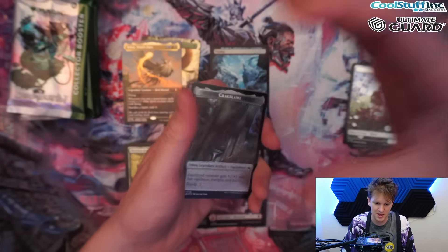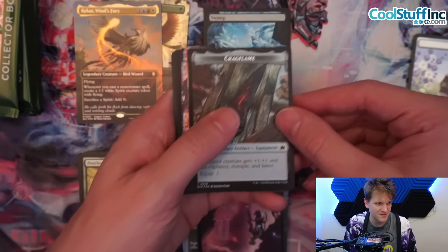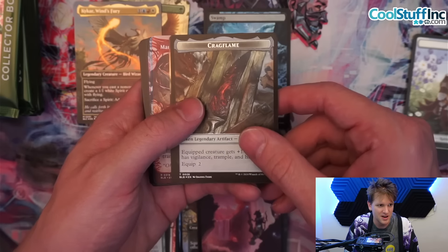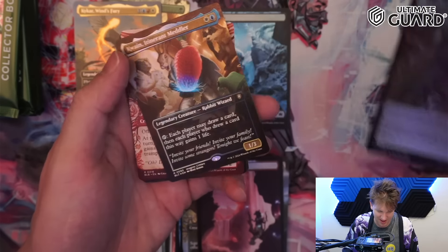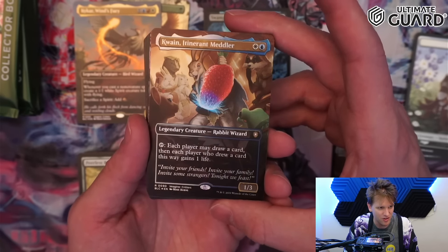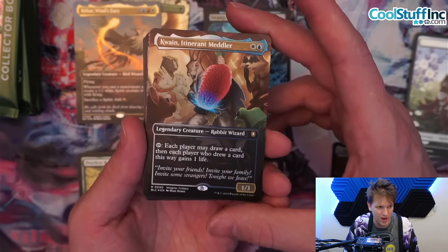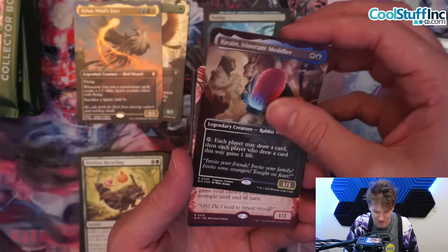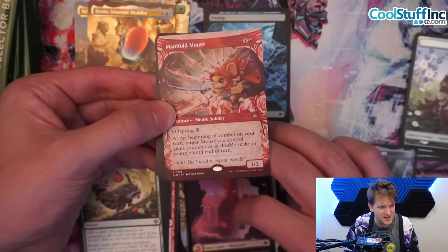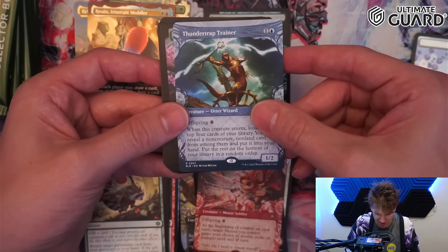I don't like having my hands so high — going to try zooming in and get tighter. That's the Craig Flame, and that is another Imagined Critter foil. Look at the size of that strawberry — it's Quain! That is going to go well in the group hug deck with Miss Bumbleflower.